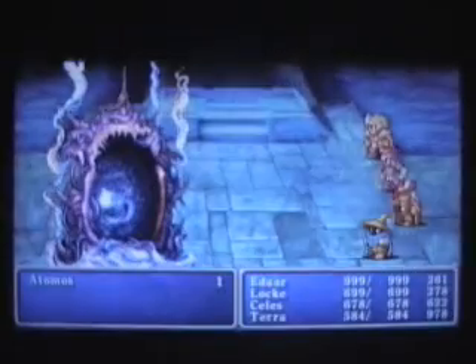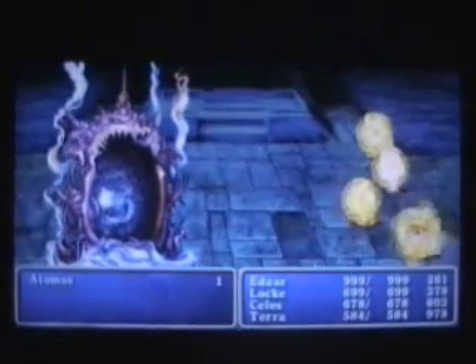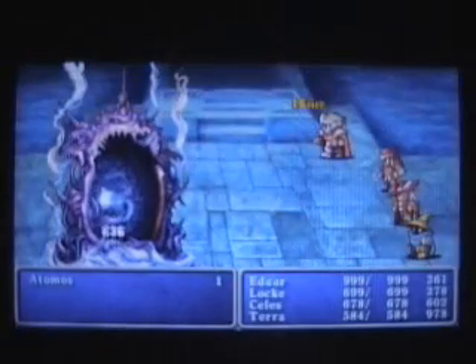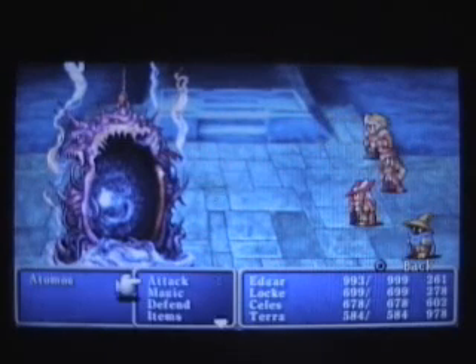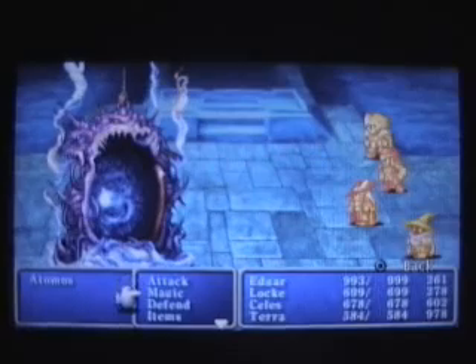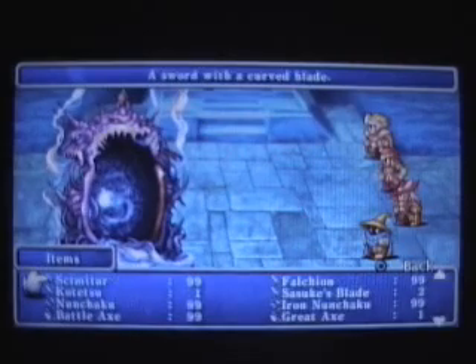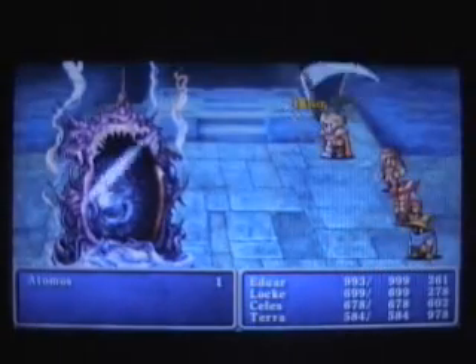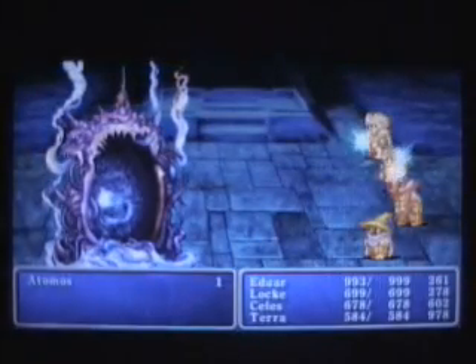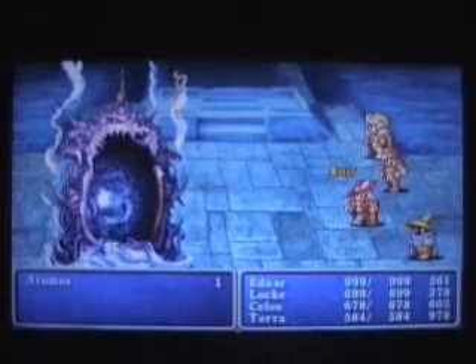I'm really a fan of the Fight 2 remix from FF5 here. Atomos does have a lot of defense, so it can take a while to punch through his HP — he's got 13,000. You'll find that the bosses towards the end of these dungeons have a lot of defense, so it can be very difficult to punch through.